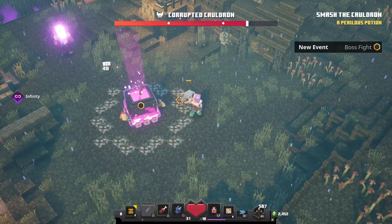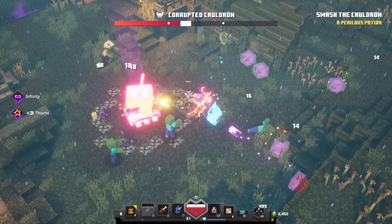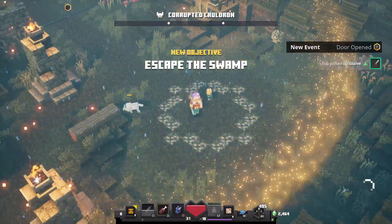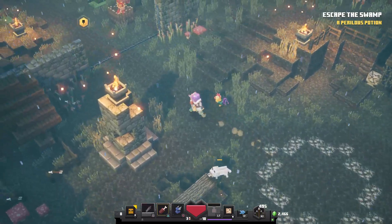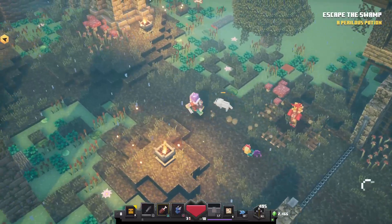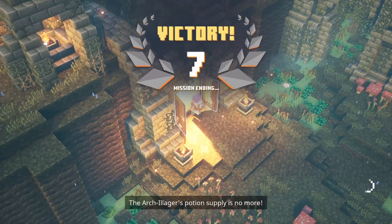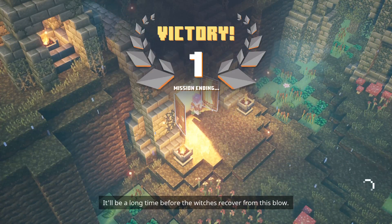I'm going to continue on our weapon onto a mount — I can go back right now. There is a vendor here, a trading merchant — gift wrapper, whatever you want to call it. The Archillager's potion supply is no more, and it will be a long time before the witches recover from this blow. Well done.